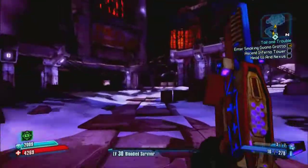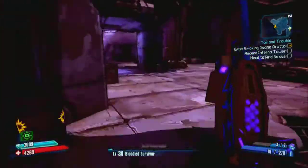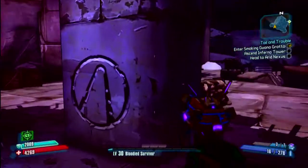Run straight in, take the staircase on your left upstairs and then there's a support pillar just here and it's right there on the back of the pillar.